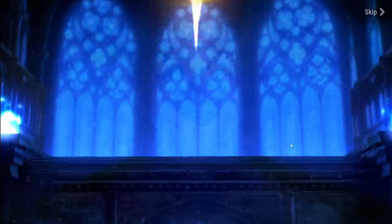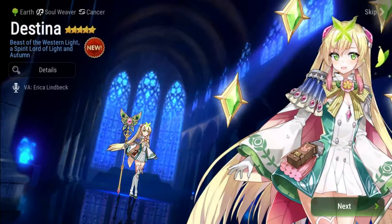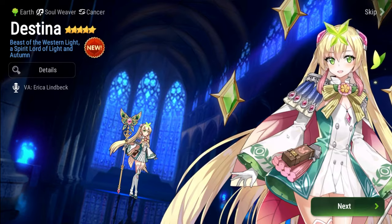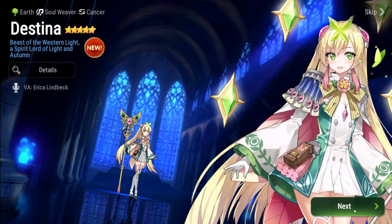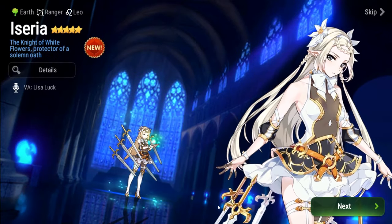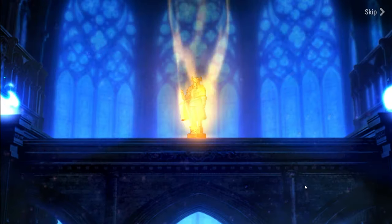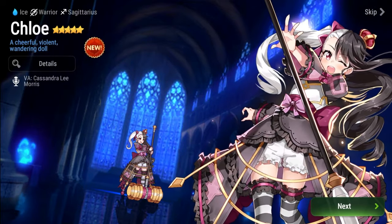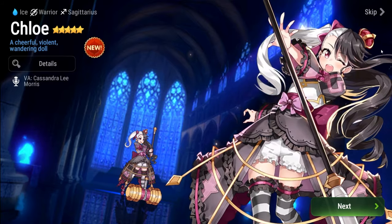I recommend choosing a Selective Summon set with a 5-star hero in it. The best ones as of the date of this recording for new players are Destina, who is a strong healer that is useful both early and late game, as well as Iseria, a ranger who is useful in a multitude of PvE content as you progress through the game. These are two great choices, but if another 5-star hero besides them catches your eye, feel free to take them. Epic 7 is a game played for fun, and your enjoyment should come first and foremost.